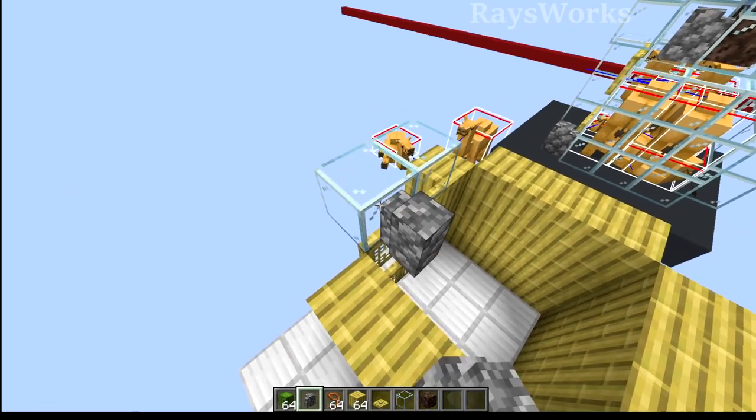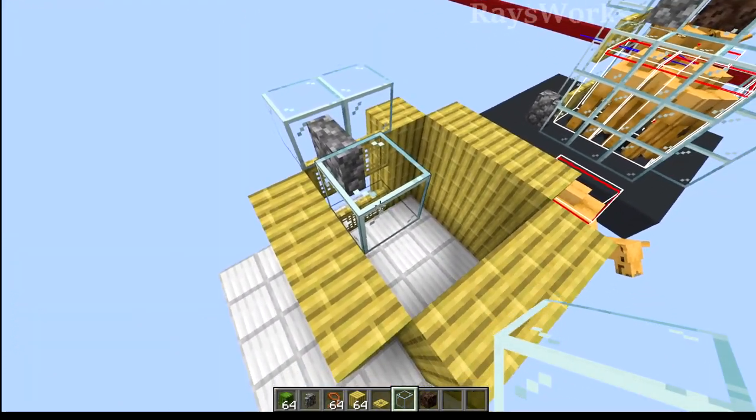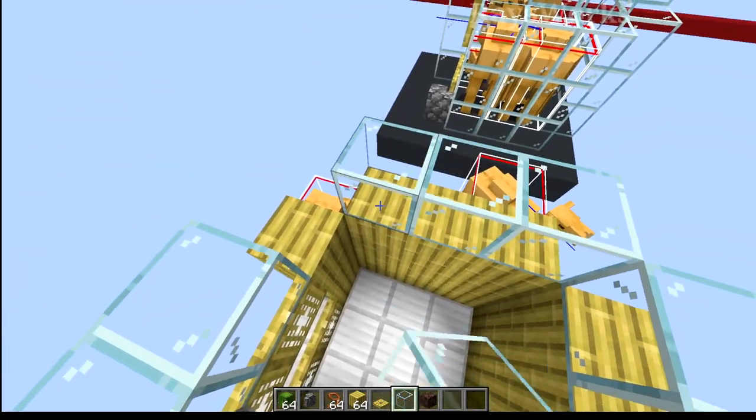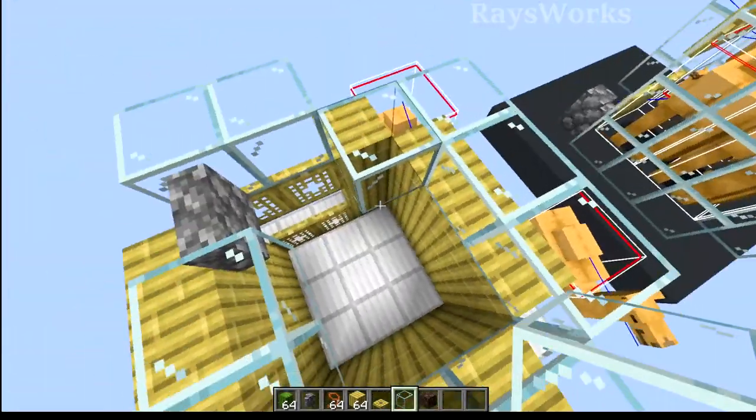Now the backside of this we're going to place in a wall. Then behind the wall we're going to build in two blocks here, two here, here, and the last one is going to go right there. This will make a 2x2 area for the top camels to sit in.